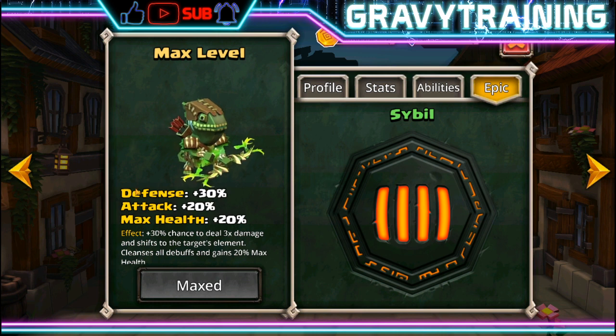So the epic itself is defense, attack, max health — which is just kind of gross. The only way it would have been worse is if it was attack/defense — worse in a powerful way. I've actually got mine roomed up for defense. So defense, attack, max health — 30% chance to deal 3x damage and shifts to the target element. Cleanses all debuffs on Sybil and gains 20% max health back. So you basically heal yourself for 20% max health, do three times damage, and change color to that element, which provides its own set of strategic possibilities.